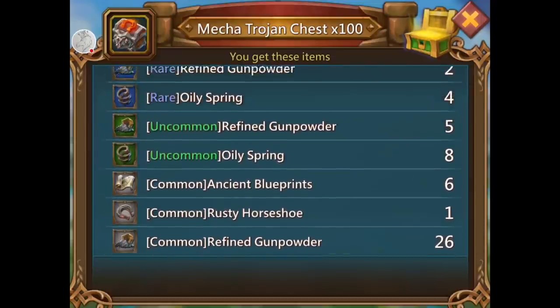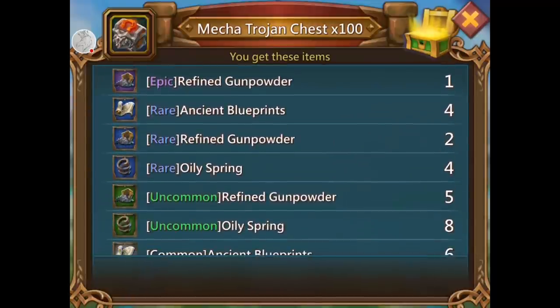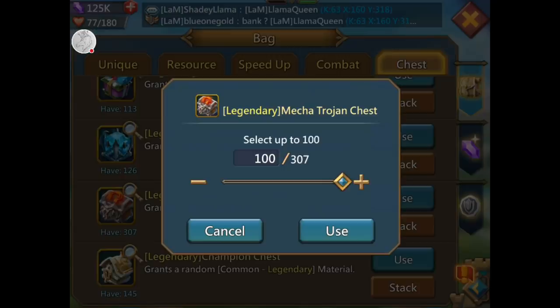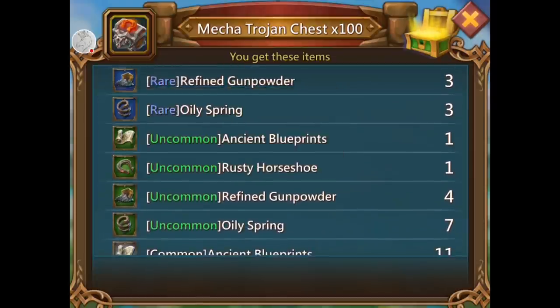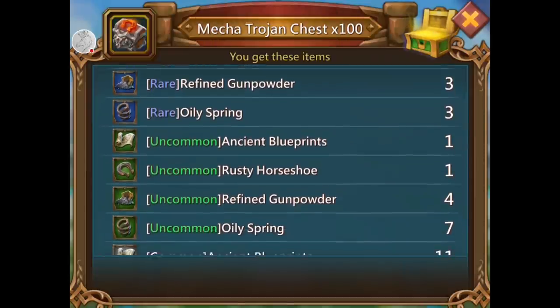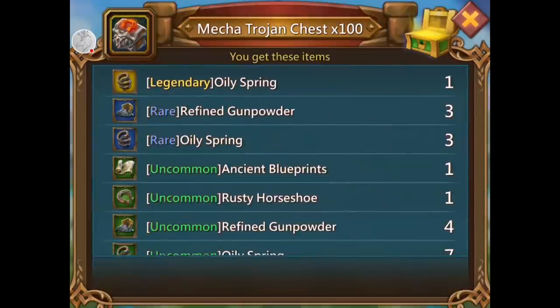I got exactly what I wanted and a lot of them. Look — 26 gray, I got 329 of them. Blueprints — how many blue do I have? Seven. I want to get my firewall plate to gold but you can't do that without ancient blueprints. Many oily springs — thank you very much, 17 of them. Remind me to check because I always forget — I say I'm gonna go check and then I forget.